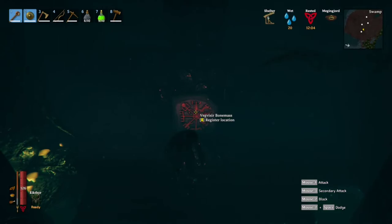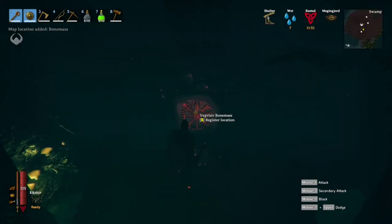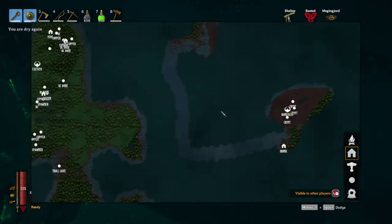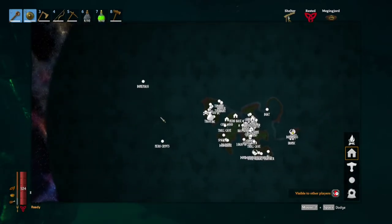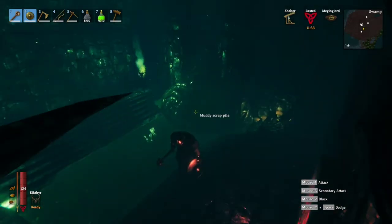This is what you're hoping to find inside a crypt — it tells you where the closest Bone Mass is. I've already seen him so he was already marked on my map, but this is great if you haven't found the boss — it'll show you exactly where they are. Nero has also been playing and found there's another Bone Mass up here, so the one closest to our base is probably the one we'll use when we fight him.